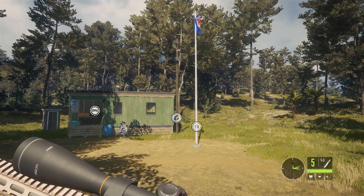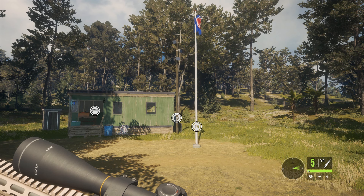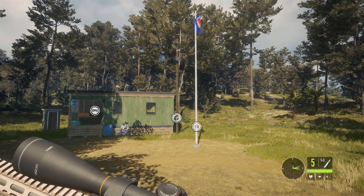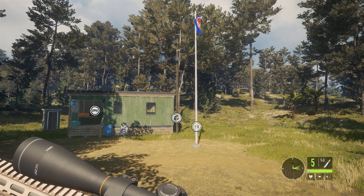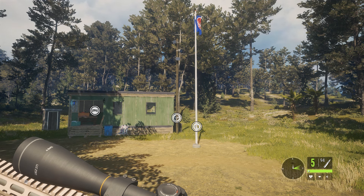Hi, this is RonMcTube. Today on theHunter Call of the Wild, we're here to shoot a brand new Great One. I can't believe another one has spawned - my herd management is going crazy at the minute. We're going to take a look at it today. It is a new Great One fallow deer and it's a different fur variation on a rack I haven't got, so I can't wait to stick this in my trophy lodge.